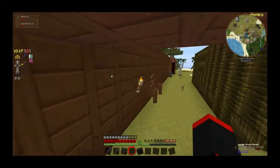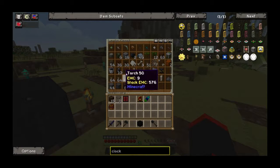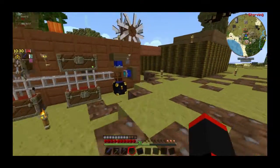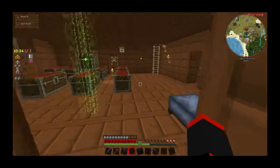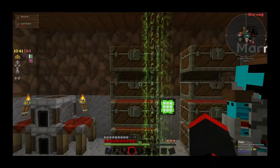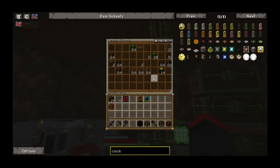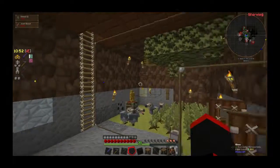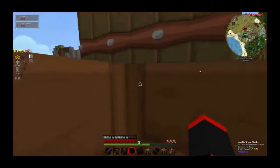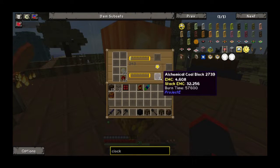Didn't we have a bunch of Tinker's Construct stuff already? Like the pattern chest and stuff? Yeah, actually it should be in the wood chest. Pattern chest, pattern builder, stencil table — yeah, that's all we got, those three? Yeah, one chest down the stairs. Pattern chest, pattern builder, stencil table. So we didn't get a tool forge. Pattern chest — Charlie can go suck a dick. I think I won't.